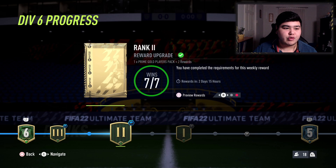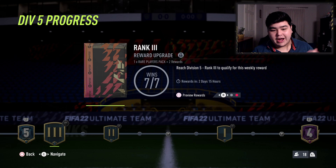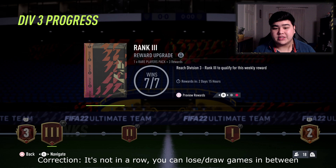Right now I'm in Division Six Rank Two, kind of stuck — winning one game and losing one. To progress to the next rank I need to win two games in a row, which is getting quite hard. As the season goes on, the majority of the player base will shift slowly upwards. So if you're struggling in a division right now you'll probably be able to push through later as more players come in, since people can only go up during the season once they hit a checkpoint.